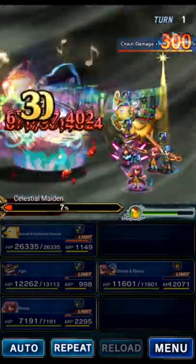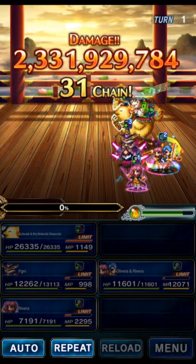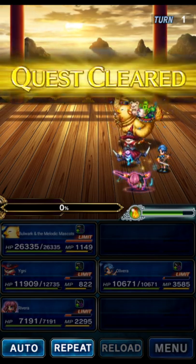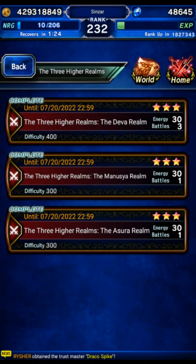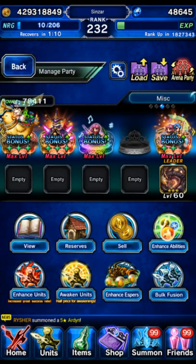It was a little bit close, but Olivera had 85 mitigation and we were passive-provoking on someone else too, so Olivera would have been left standing. We did all missions. Again, if you can't do all missions in one go, go with the five-man team to get it in five turns, then come back for the other mission.